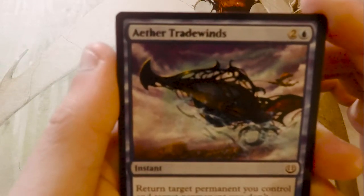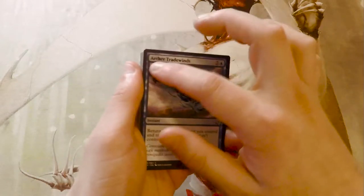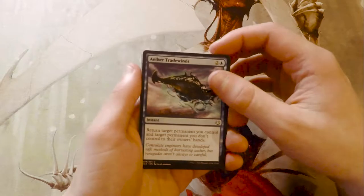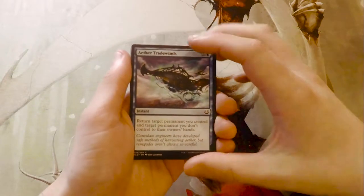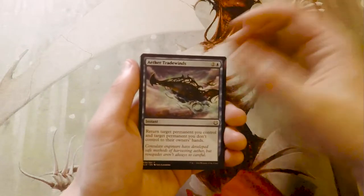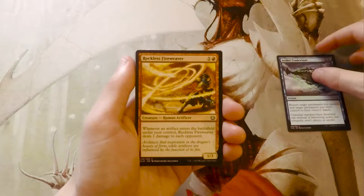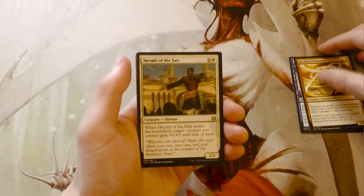I just want to point out — I don't know if you can really see — but Aether Trade Winds is our first card here, and the inking on the actual card name is very, very bad. I think this just reflects that card quality has not been good in the past couple of years, so hopefully Wizards is doing something about that. Aether Trade Winds is our first card.